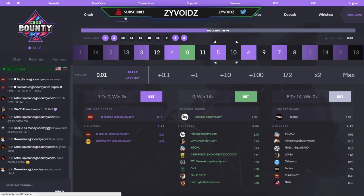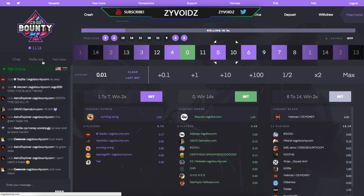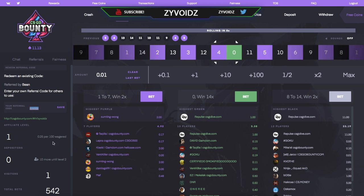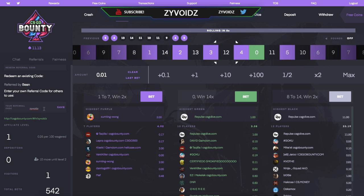Yo guys, what is up, it's your boy Zivoids coming at you with a brand new gambling video — my second one on the channel. First of all, make sure you guys use my code 'Zivoids' for free money to gamble with — might be 50 cents, might be a dollar, I'm not sure exactly what it is.